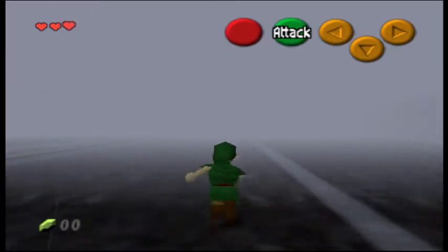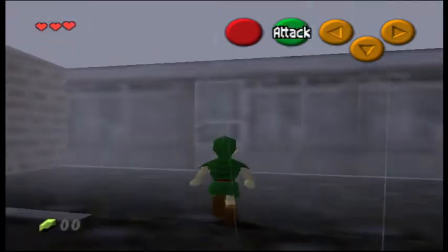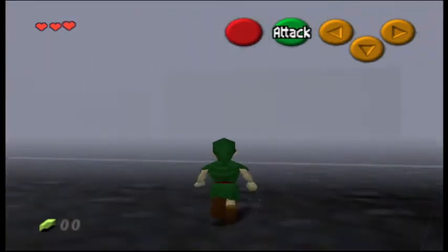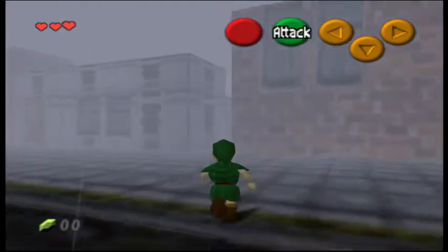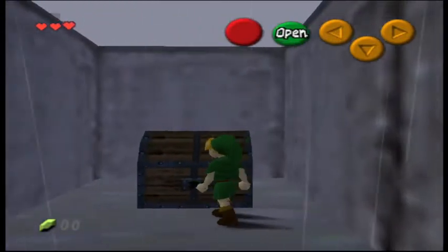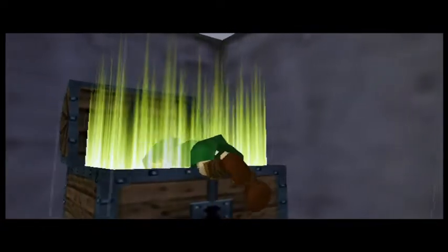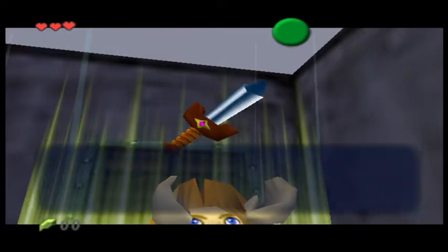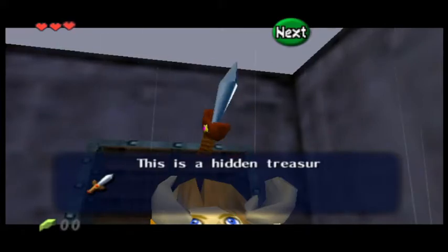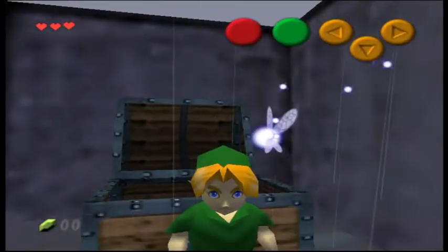I think if I remember correctly, this would have been where the market was right here. This building. And if I go over here, I think the sword is up this alley. There's like an alley you can go down. But here's the problem — after this I don't actually know what I'm supposed to be doing. I have no idea how to lock on to enemies. That's something I really wish I knew how to do.